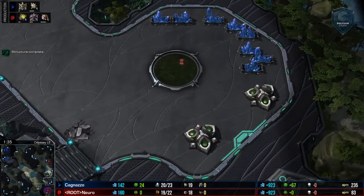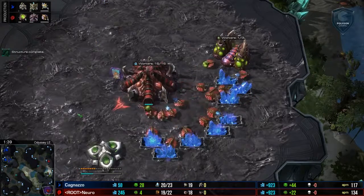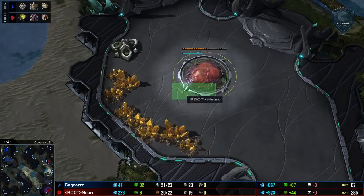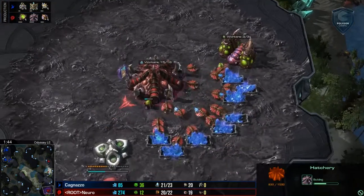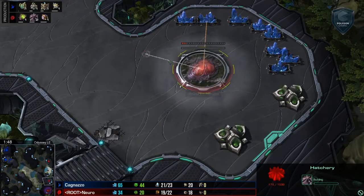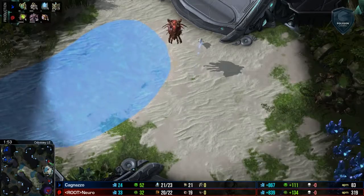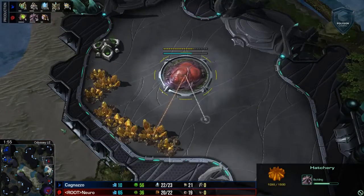In the Red Zerg Trunks, we have one of the smartest players in North America — it's Nuro. He is going for a fast gold into gas, followed by a pull. We can see a third hatchery coming up very quickly. This is hard to punish in this matchup, simply because adepts have a hard time with buildings.